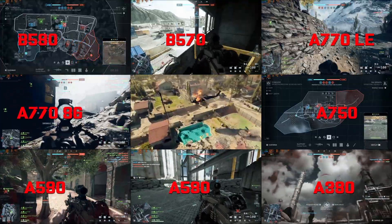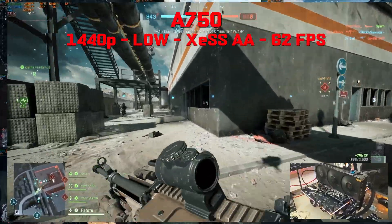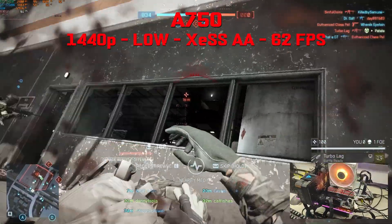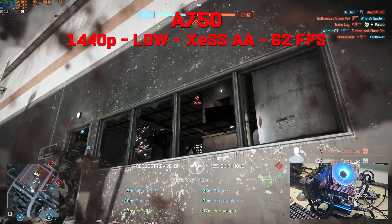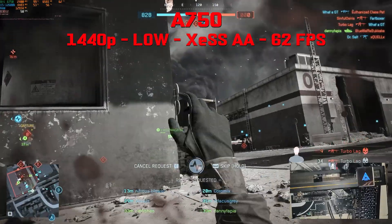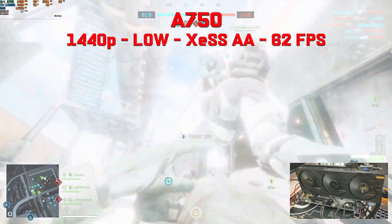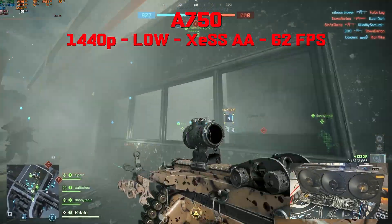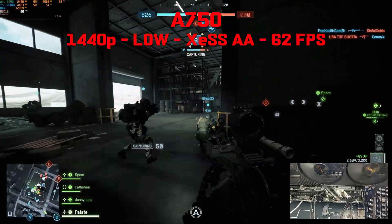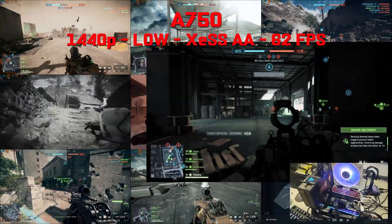Next up we have the A750, an 8GB VRAM card. We're still playing at 1440p but this time at low settings and XeSS native. Higher than that seems too demanding for this 8GB card, but at low settings it's another story. GPU pegged at 99%, using 6.5 to 7GB VRAM out of 8 — perfectly within the 8GB limit — using 13GB of RAM, with a super smooth frame time graph and no stuttering. Perfect for a first-person shooter. You could probably keep settings at medium but drop XeSS to Ultra Quality or Balance.